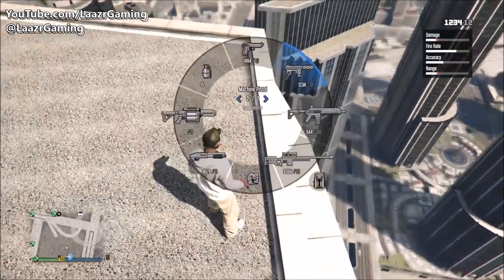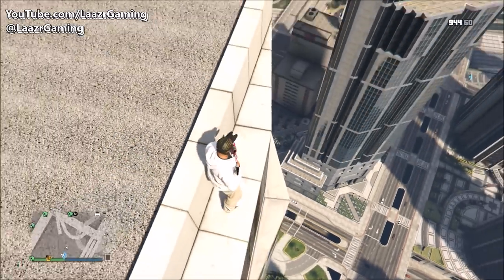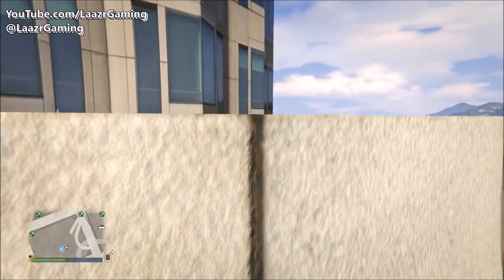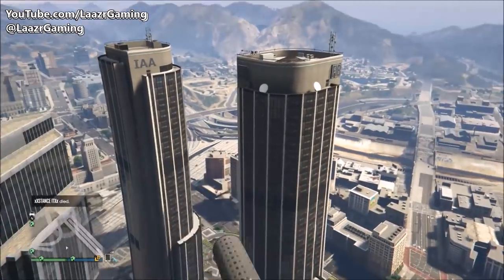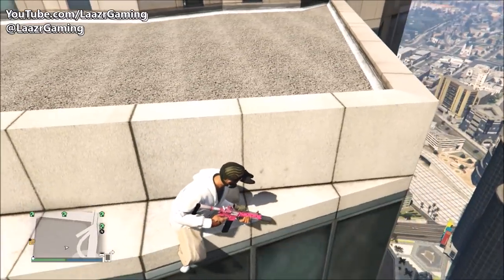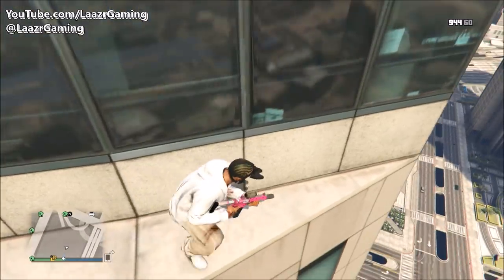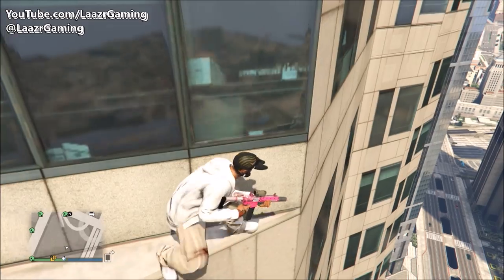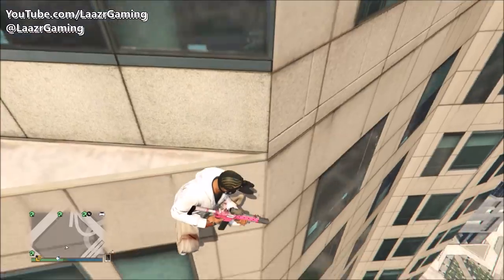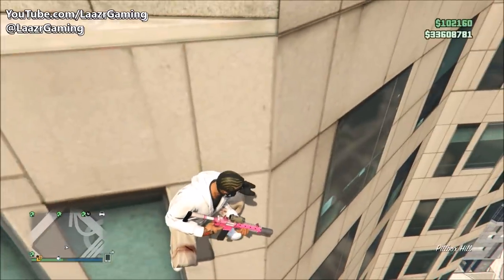All you want to do is land on one of these balconies, crouch right near the corner, and then very slowly make your way to the edge. As soon as one of your feet are hanging off the edge and you can see your character's body seeping downwards, don't press anything. Your character will literally start to slide down the Maze Bank office tower, and there are tons of these ledges all around the skyscrapers.